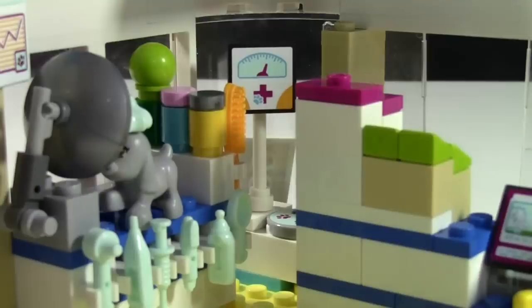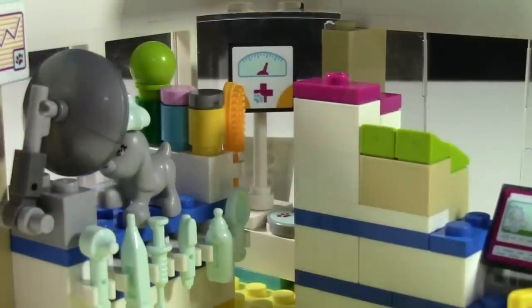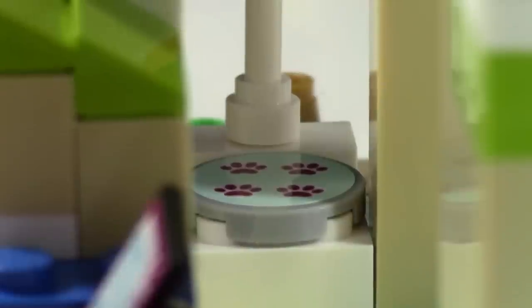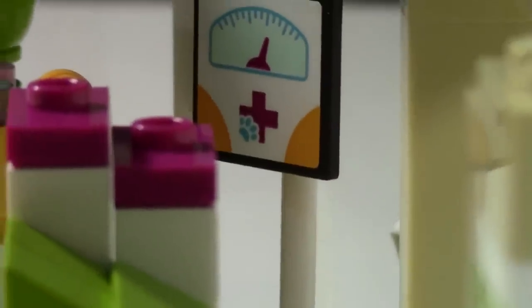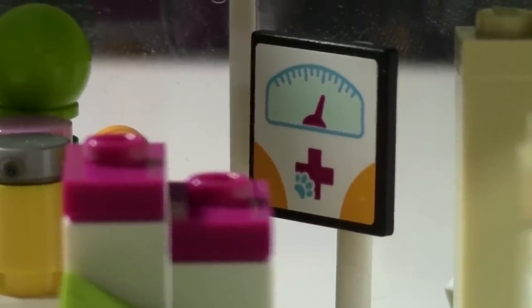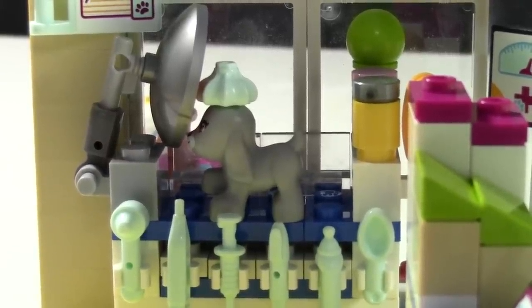Here's the vet minifigure I made for this MOC — it's obviously not the real Lego Friends mini doll. Just after the reception area, before the examination table, we have a pet scale where you weigh your animals. It's tucked off in the corner because you don't need a lot of space for it, and owners can put their pets on there comfortably.